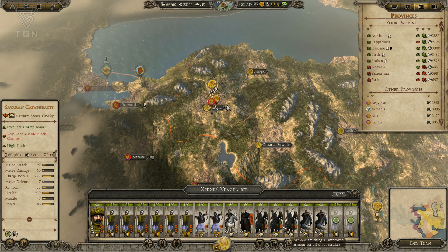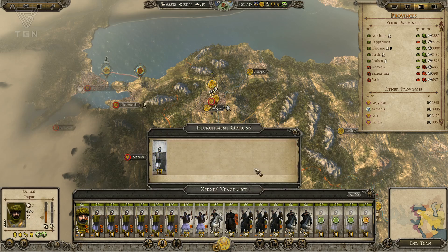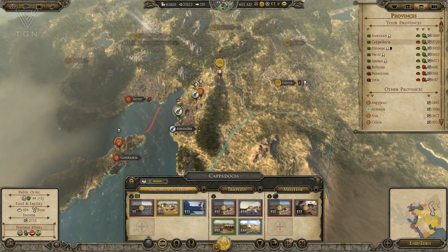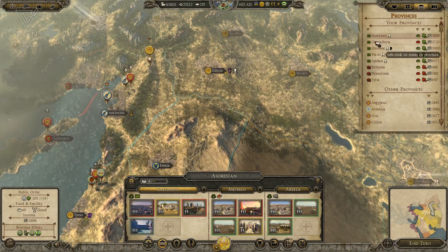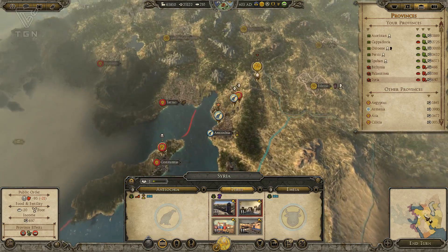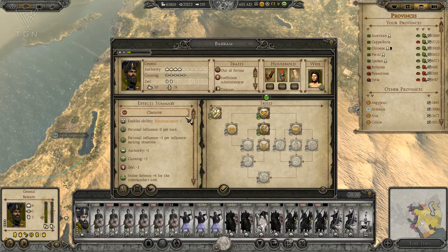Not a whole lot of melee cav in this army unfortunately. Let's just go ahead and tank up a couple more spears — just get that army all tanked out. We're going to need it. We have a bunch of skills. Bahram has gained some skills, which is great.